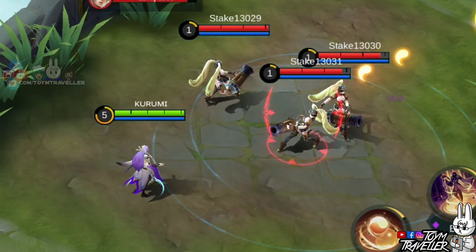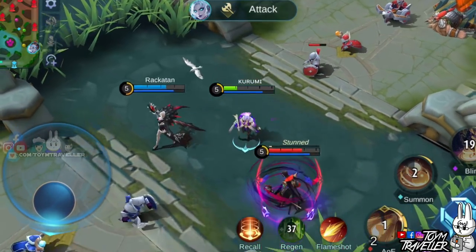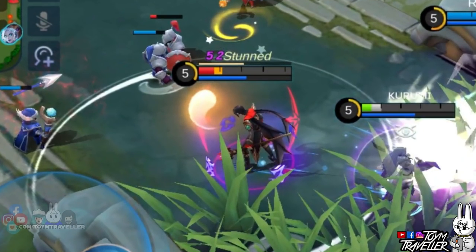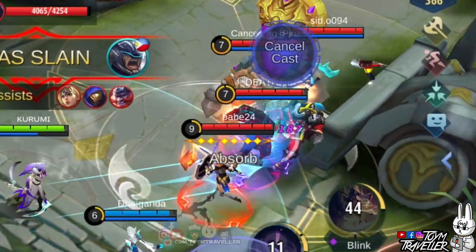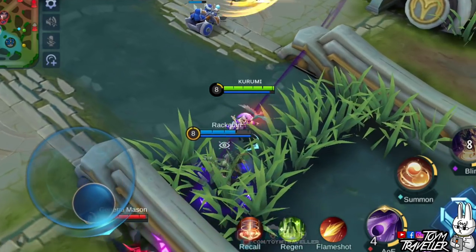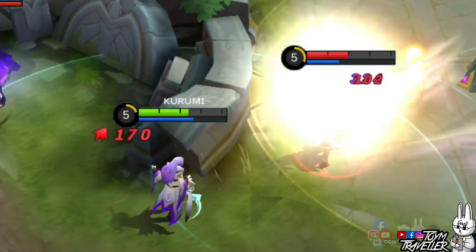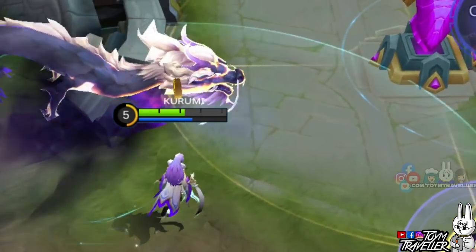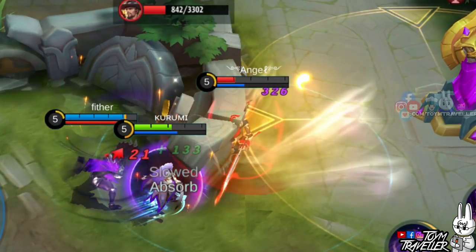Luo Yi's passive skill is essential for crowd controlling enemies. Every time an enemy with a Yin or Yang mark comes near a hero or area with an opposite mark, they will be pulled together, stunned, and dealt magic damage. This is really effective since enemies will be pulled and ready to be burst down. The passive is best used when chasing an enemy or trying to escape. Also, the shield granted by marking an enemy already bearing a mark will help you survive team fights — with the first skill's fast cooldown, you can gain shields continuously.